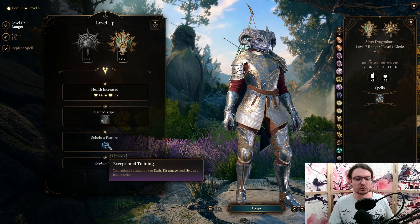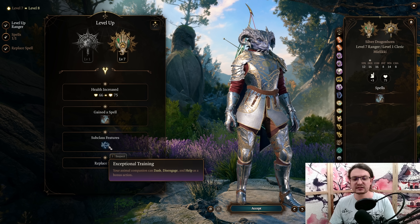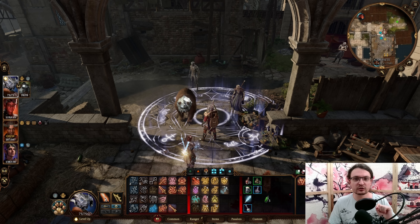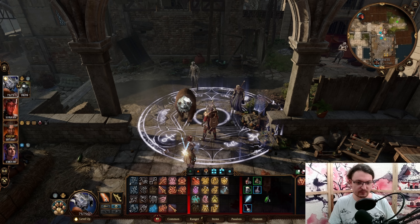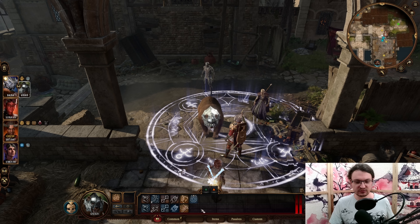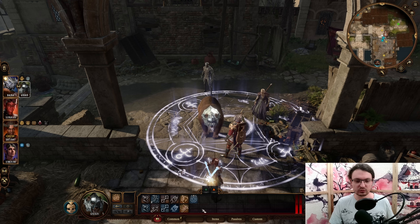As for the class feature, we get Exceptional Training. Our pet can now Dash, Disengage, or Help as a bonus action. We are character level 8 but only Ranger level 7, which means our pet is not going to increase in strength yet. For this, we need one more level in Ranger. Our feat is going to be the Ability Score Improvement. With the Hag Hair, you now have 20 Dexterity; 18 is also really good. With that level, our pet is going to level up, though it does not get additional abilities at this level — just a health increase and a stat bonus.